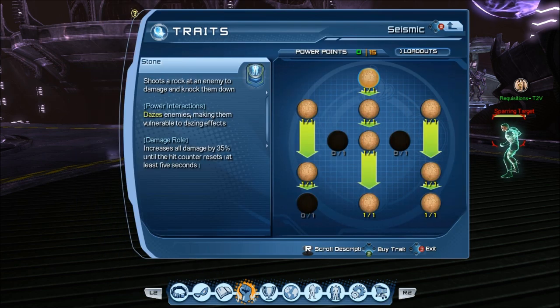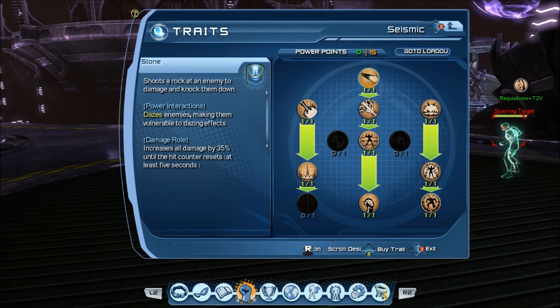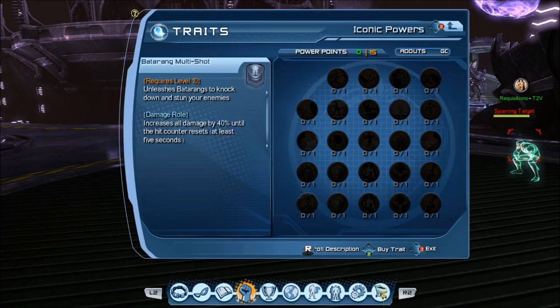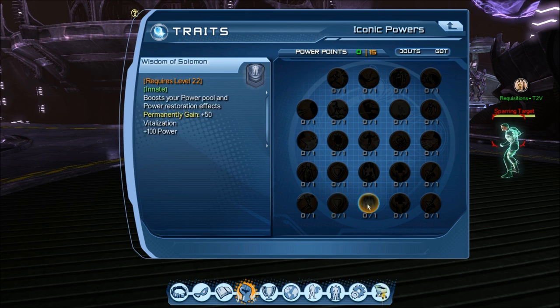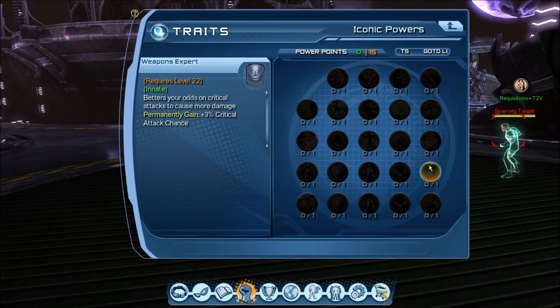This is what I have for the Geokinesis dual spec. For Seismic, I have almost everything in the Seismic tree. The dual spec doesn't afford you the luxury of anything in Iconics. But again, those are just luxuries — nothing in there is particularly great. The 50 defense doesn't even give you 1% damage reduction; you need 71 defense for that. 100 health is always good but should never be necessary. 100 power is always good but you can mod power now. And for DPS, these are good, but you don't need them — if you need them, you're not a very good player. 3% critical attack chance is not going to make a fail group succeed.